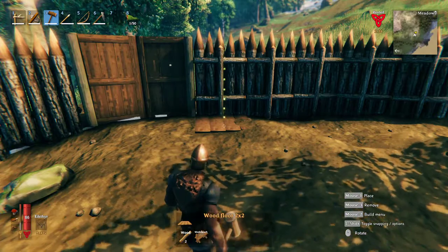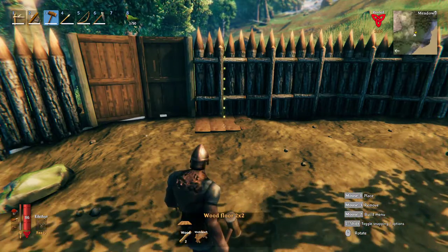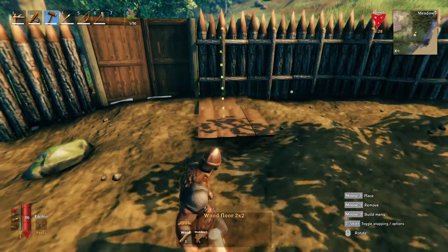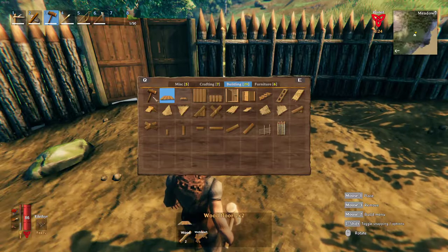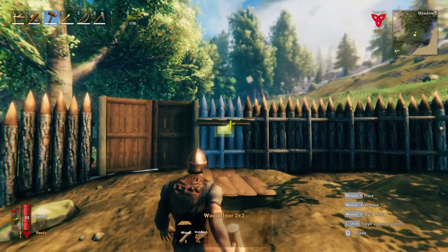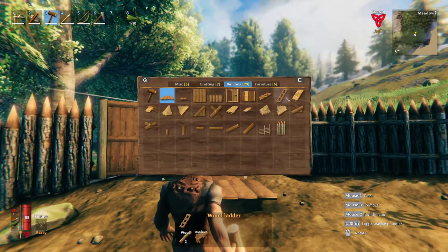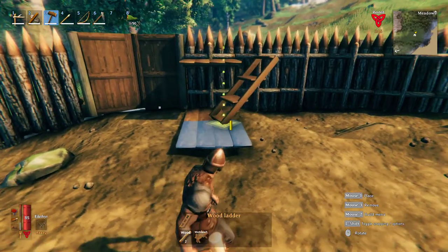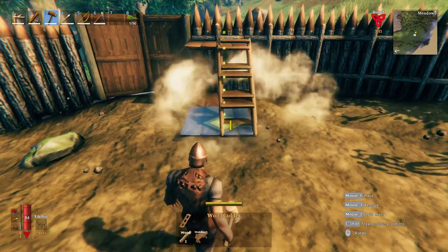We're going to build — I want to build, I think it's called a wall walk or wall walkway perhaps. We're going to build a walkway along our wall, along the spike wall that we have around our base.